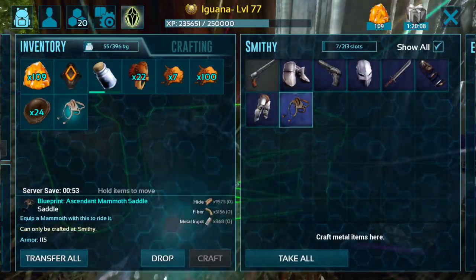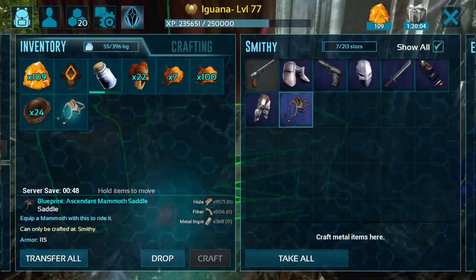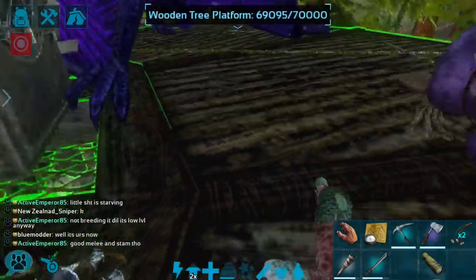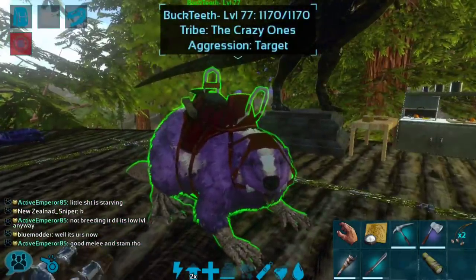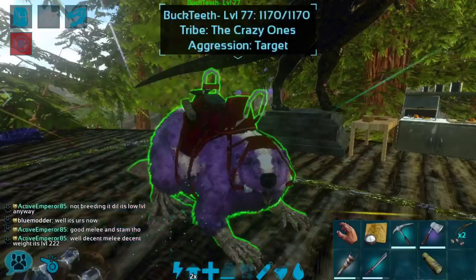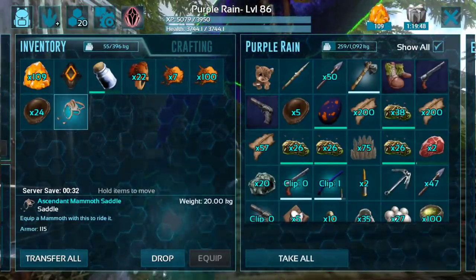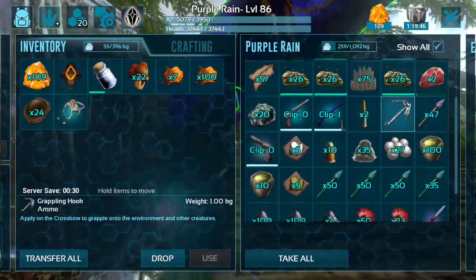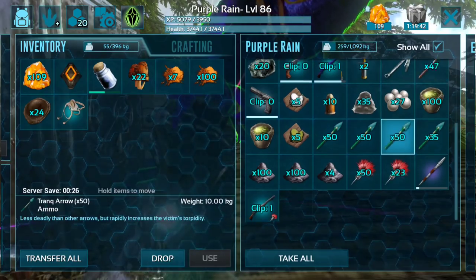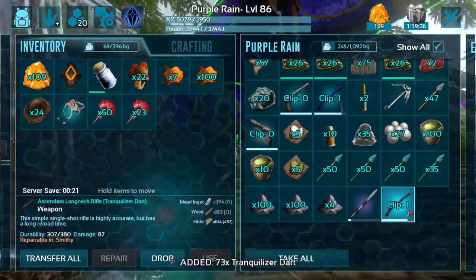Because of that, I decided to craft up this ascendant mammoth saddle. The smithy only holds 75 slots, so I actually had to move all of the crafting materials into our beaver, which has the smithy saddle, in order to craft it. We now officially have this ascendant mammoth saddle with 115 armor, which is pretty good.